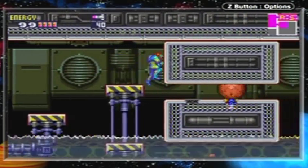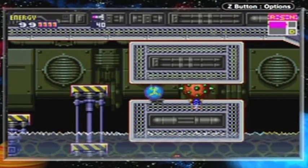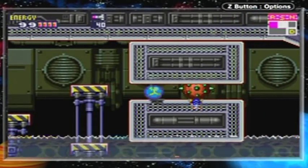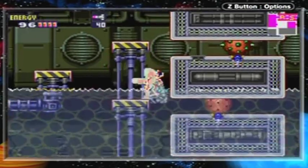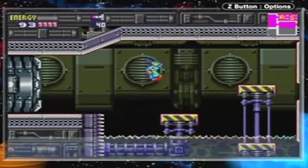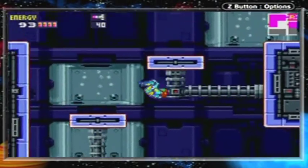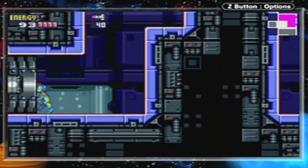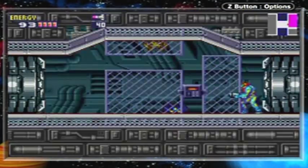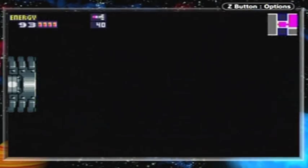Hello everyone and welcome back to the walkthrough. Let's recharge just a little bit — not that necessary. So, there are these guys blocking your way here and you can't do anything about that. I think they're called Powwump or something like that. Right now it's a no-go, so we gotta go this way.